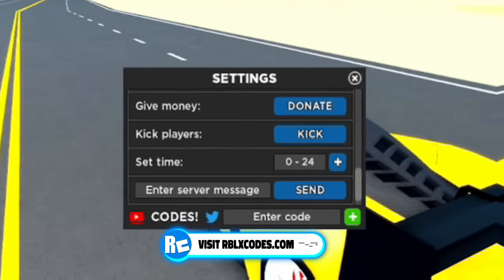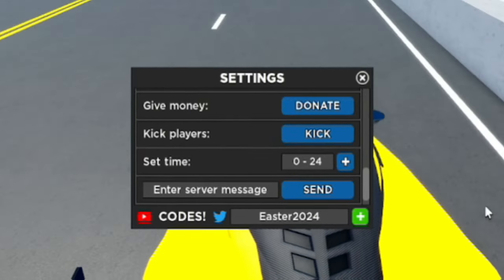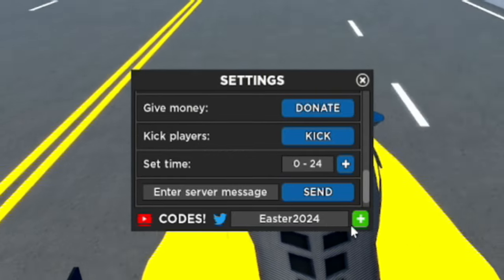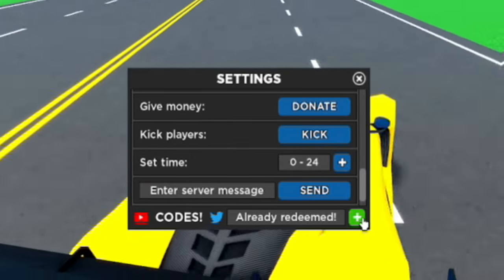Our next code is 'easter2024' - E-A-S-T-E-R-2-0-2-4. Enter that and it will give you a lot of nice rewards. Another winner!